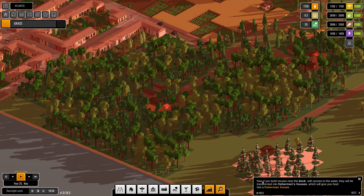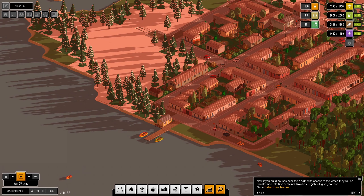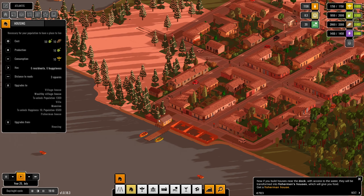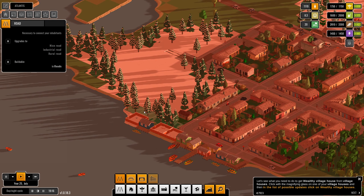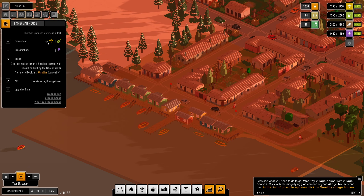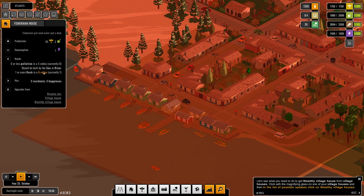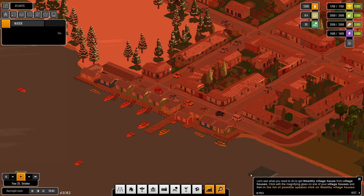If you build a house near the dock with access to water, it'll be transformed into a fisherman house, which gives you food. Oh really — just build houses around here? It is! Oh hold on, that looks pretty cool! It gives 45 food and two workers, consumes one energy, needs zero or less pollution, and must be built by the sea or river with one or more dock in a six radius. That's awesome.